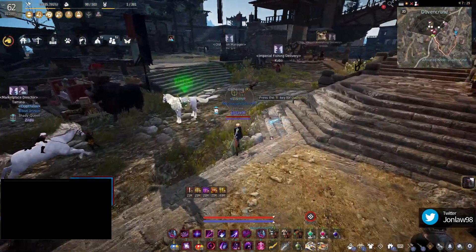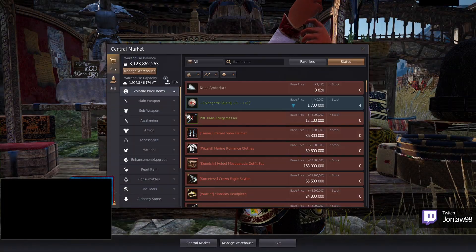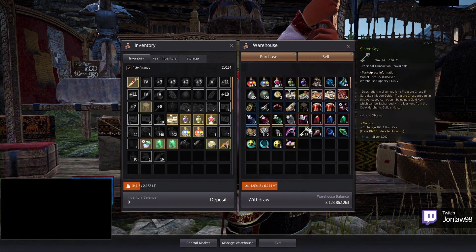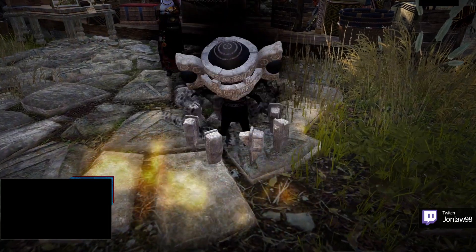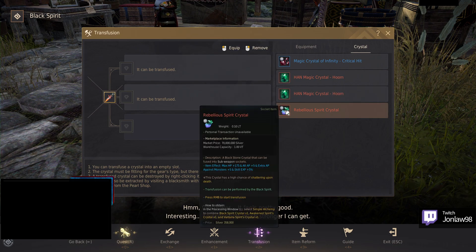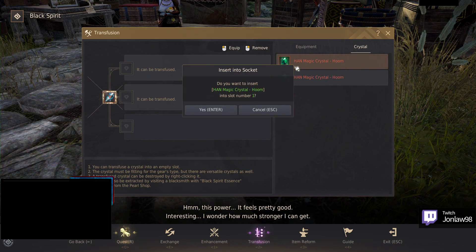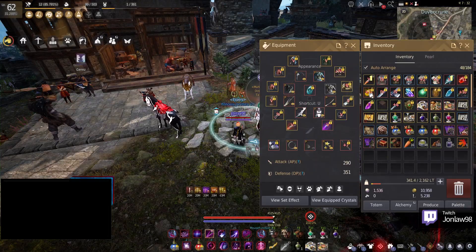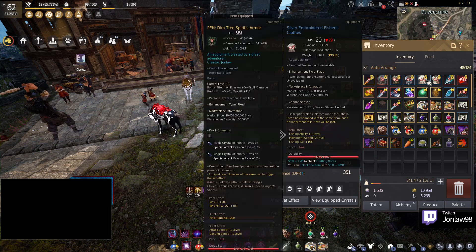It's the first PEN I've ever gotten, so it'll always be a very special item for me. I do have an extra crit crystal — there we go, I knew I got them from somewhere. Alright, so basically we just converted this one. We're not going to sell the Nouver because in case they ever make it better again I'll just buy another one. But until then, this Dandelion is a stat stick right now — I play Succession, so it's therefore actually useless.